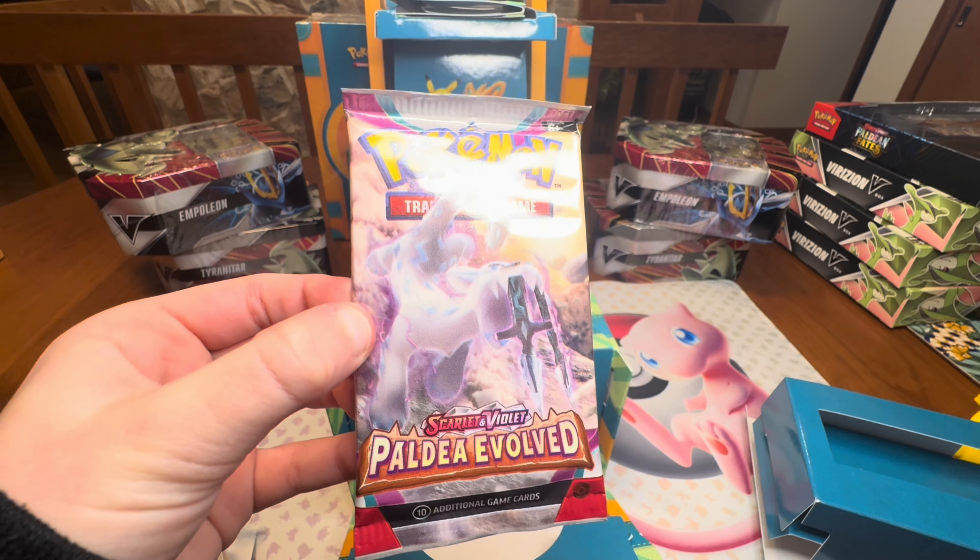We got a Carvanha, Lechonk, Fungi, Nosepass, Altaria, Houndoom, Brassius, Probopass, Salandit, and Escavalier. Very nice!